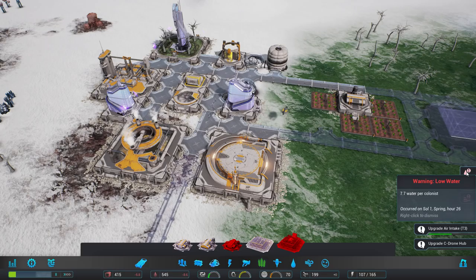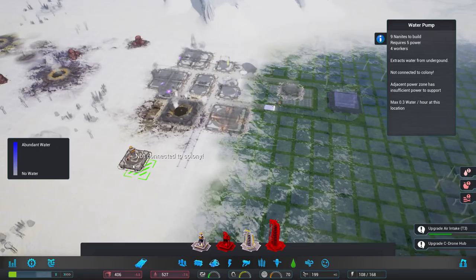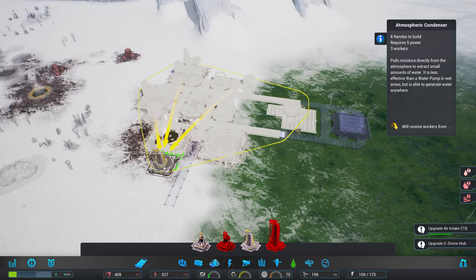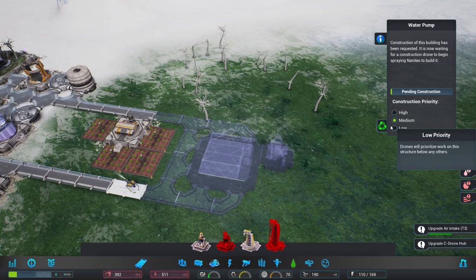Immigrants have arrived. Low water — well, I know how to solve that. Actually, that's going to be pretty easy. 0.8 water an hour. Not connected. It's not telling me how much, so I will go for the standard water pump and pop it right here. Sounds good.